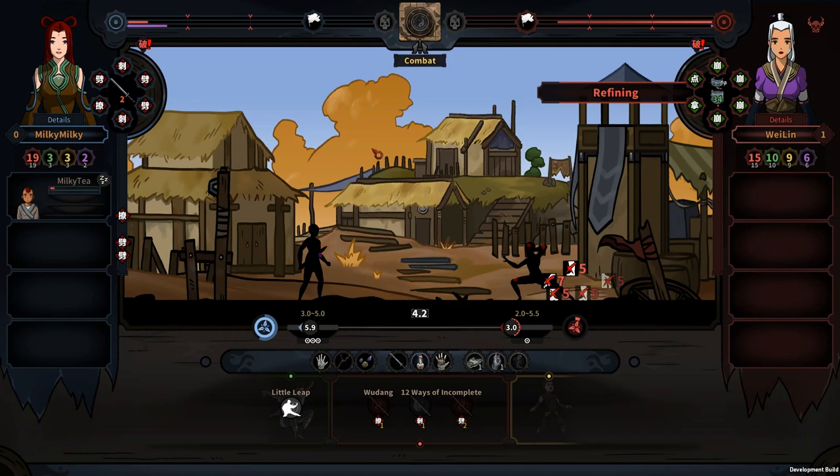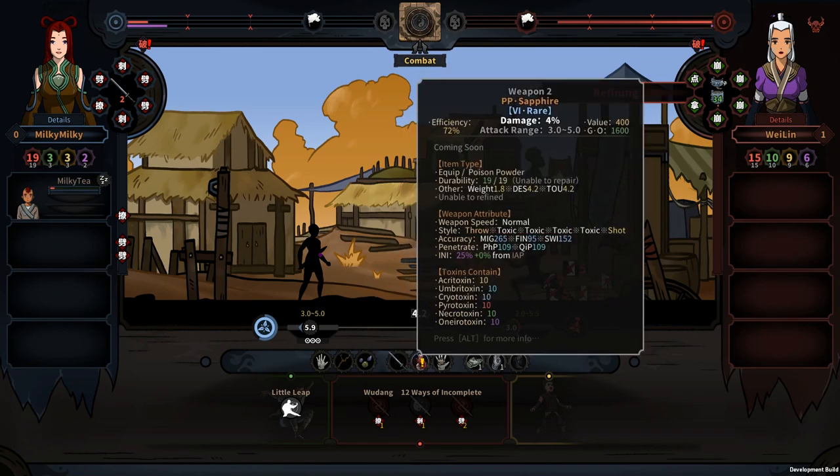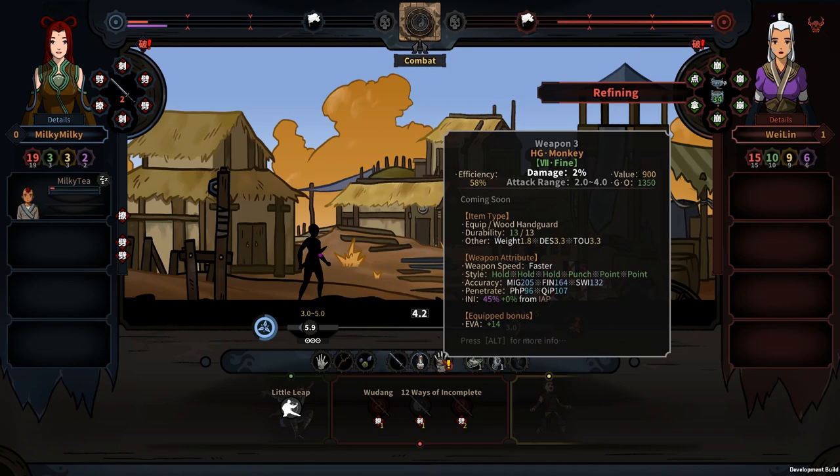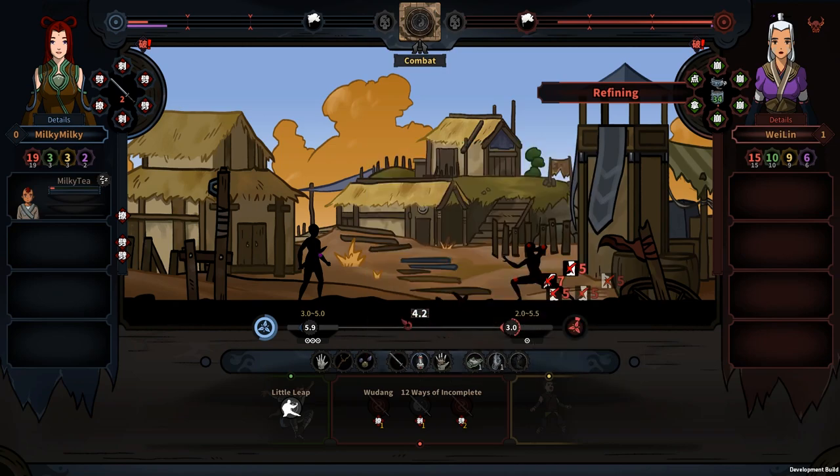Then we can explain the distance system. Understanding the distance system and controlling your distance wisely can help you win a fight. Underneath your character is your attack range, which changes based on your weapon — for example, a sword has an attack range of 3 to 5, a close weapon might be 2 to 4, and a long range weapon could be 5 to 8. The number shown is the current distance between you and your enemy. If the current distance is more than your max attack distance, you won't be able to attack. You can also set the desired distance by moving the bar. Setting your desired distance outside the enemy's attack range but within yours gives you a great advantage.